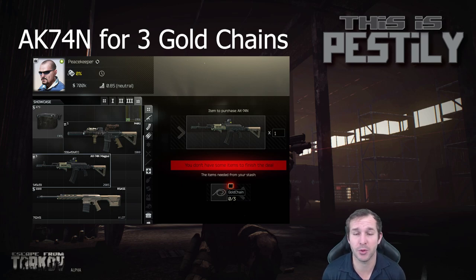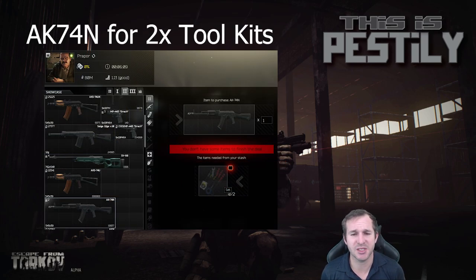Back in 0.7, this used to be my go-to trade — I used to get my AK-74Ns this way. Now I use AK-74Ms or AK-105, but this is still a budget way of getting an AK-74N. Therapists or Propor both sell toolkits from level 4, and you can purchase them to pick yourself up an AK-74N cheaply. The other option is if you find two toolkits, do the trade and sell it — you'll make an extra 2,000 rubles over the toolkits, but it's purely a good way of getting a budget AK-74N.